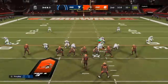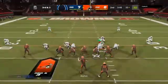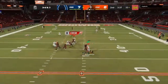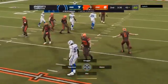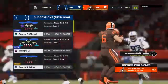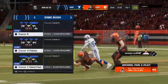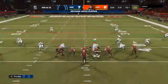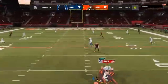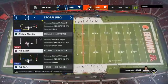Two of two on third down conversions on this drive, and now they face a third and three. Mayfield looks to throw — pressure comes and down goes Baker Mayfield, looks like a nine-yard loss, and it also brings up fourth. Mayfield to throw it — and this one is incomplete. The Browns unable to move the chains on fourth down, and the Colts are going to take over with the football.